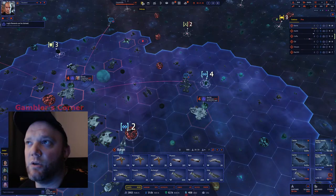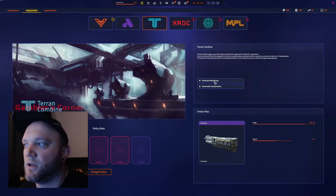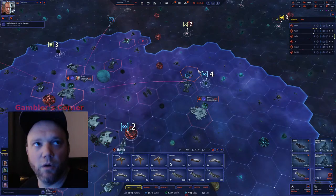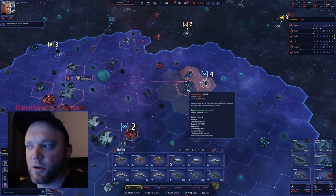If you go up here and go to Terran, when you hit level 1 and you pick Terran, you get 50% off all outpost costs — 50% less. So it's a good combo for you early guys that have just started playing the game and want to start learning about it.